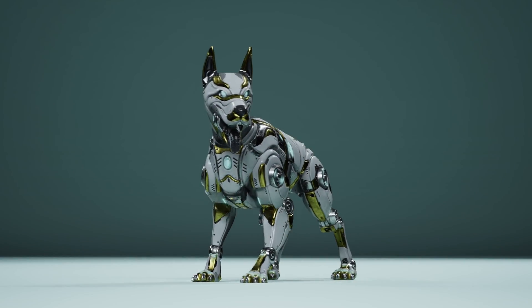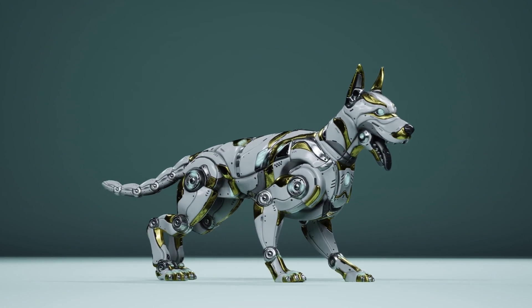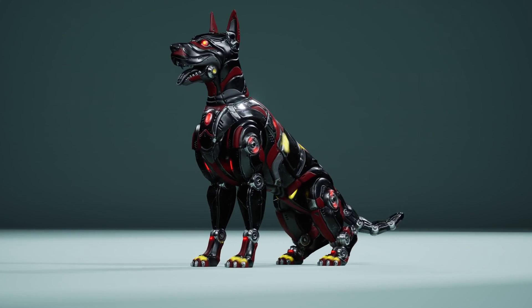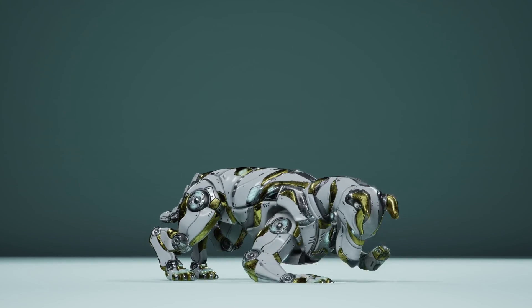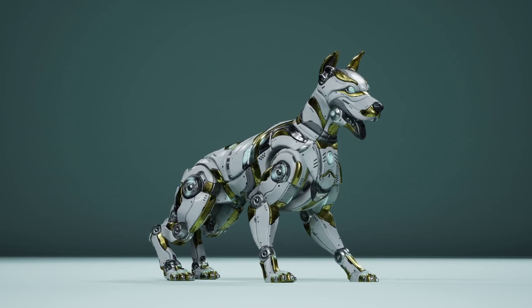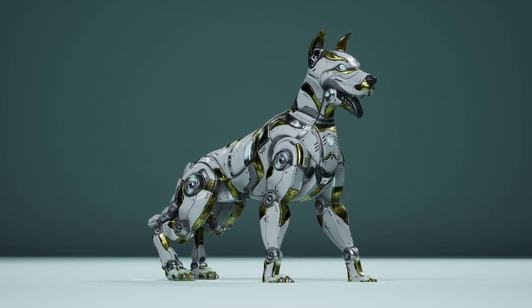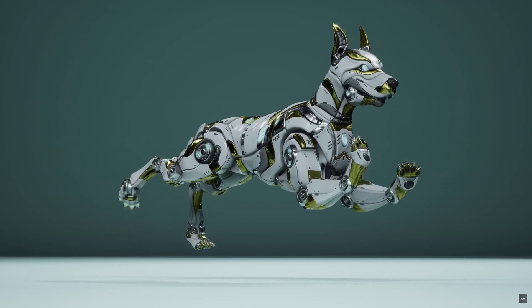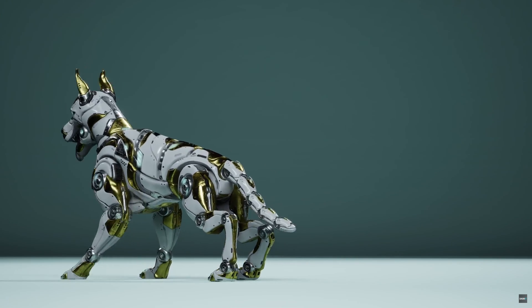Next up is the Sci-Fi Dog. This is a pack of one character with four different skin options, and it is rigged and animated. There are 26 animations — 6 of which are root motion and 20 of which are in place. Those animations include attacking, walking, idle, getting hit, death, barking, jump, run, and turn 180.